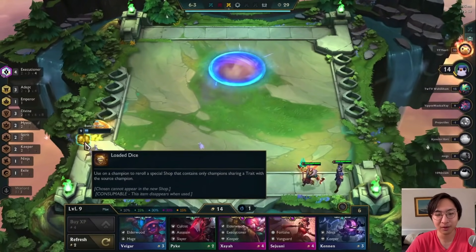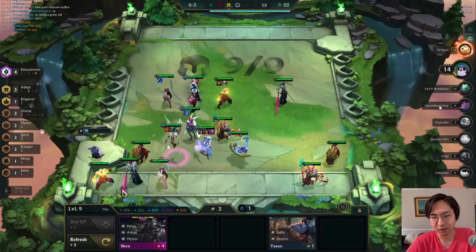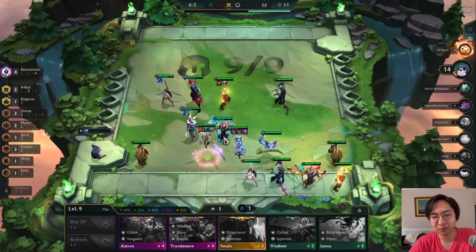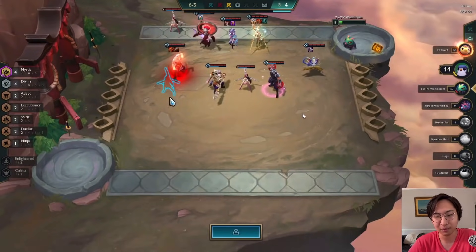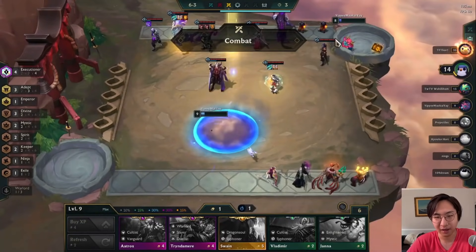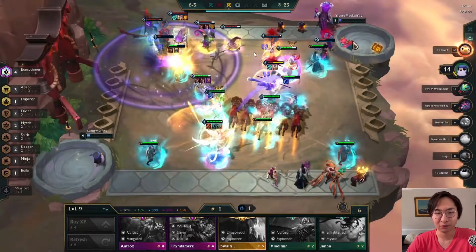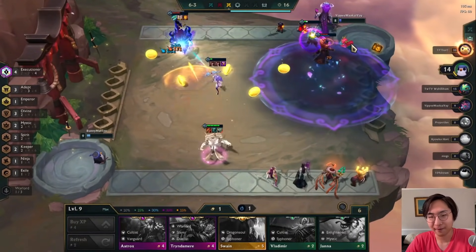We didn't naturally get many upgrades after Kalista — we really had to roll a lot for everything. For example, Yuumi two-star we still don't have, Aurelion Sol isn't two-star, we just got Shen two-star, Lee Sin is one-star, Yone is one-star — our whole team is one-star except for three or four units. Until last turn we had a very weak team overall.